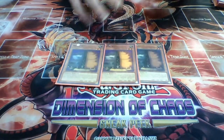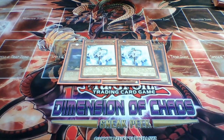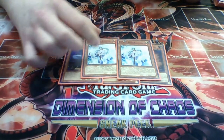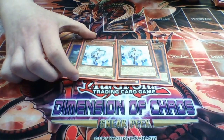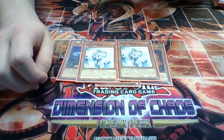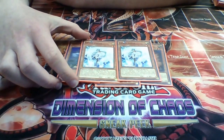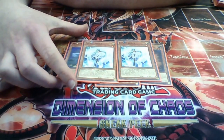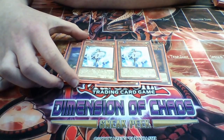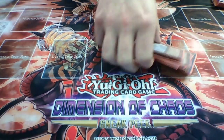The final hand traps are 2 Effect Veilers because I'm too poor for Ghost Ogres - though I'd probably only run 1 or 2 Ghost Ogres anyway instead of Maxx Cs. Effect Veiler is an amazing card; it can negate monster effects. Very good against Monarchs, and Veilers can negate nice monster effects like Ptolemaeus or Joker if you think they're bluffing about their scale with Monkey Board. So yeah, that's the end of the monster lineup.